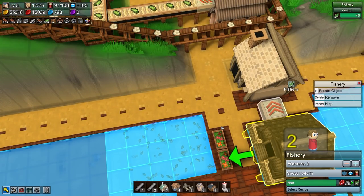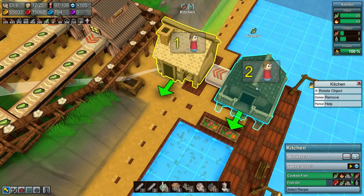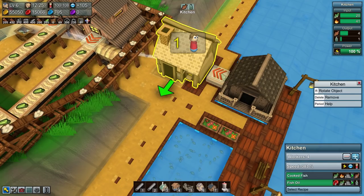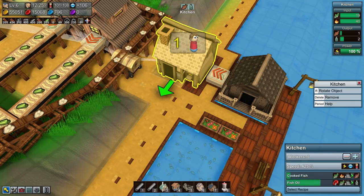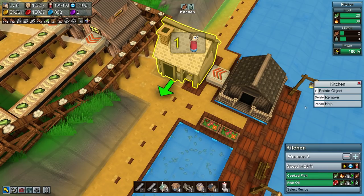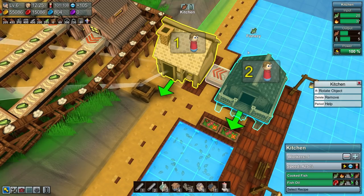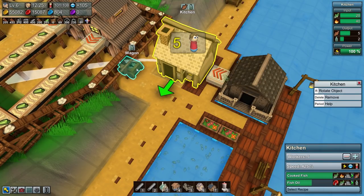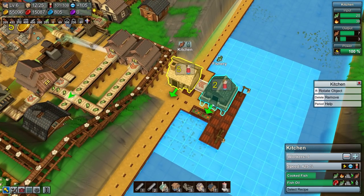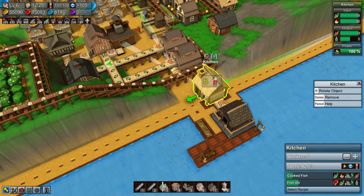How are we doing with the fish? We're actually pushing the fish in as fast as we can. Oh well — actually then maybe we should increase it. As much as it pains me, let's drop a whole five people in there — that's as many as we can have in a kitchen. We'll have to remember to come back here should we need to, but having that extra fish going out is quite nice. Having plenty of fish stockpiled as well — very, very nice.